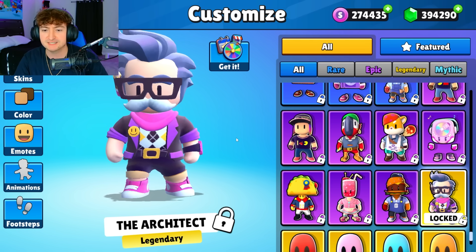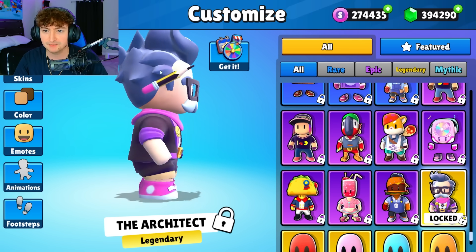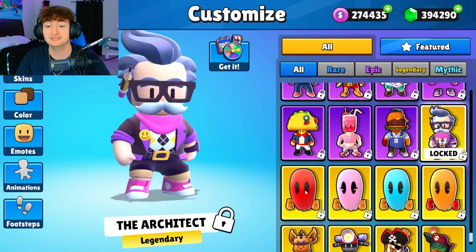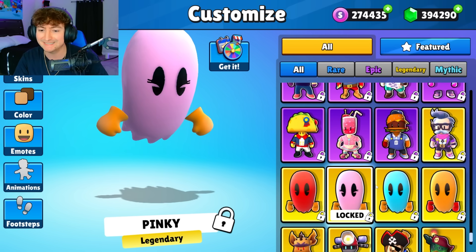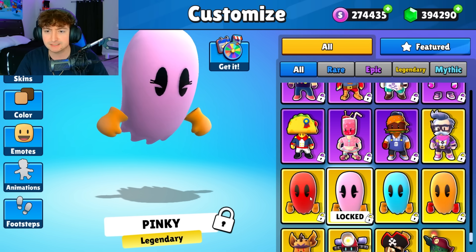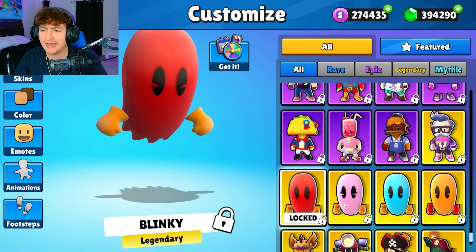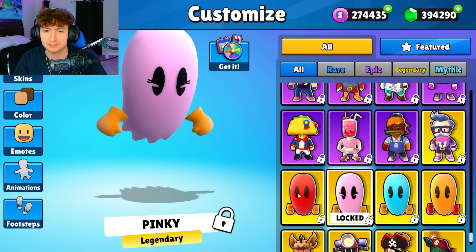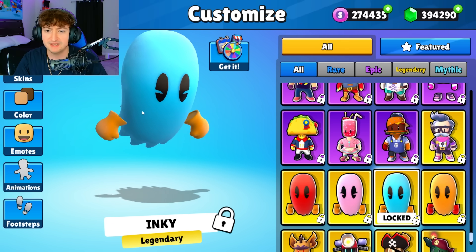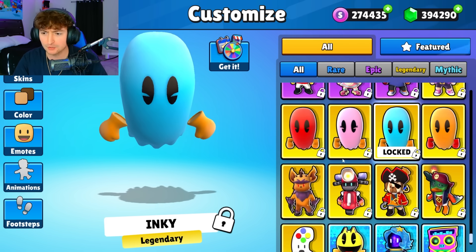For those that do not know, this is like the mascot for the Stumble Guys workshop. He has a pencil and creative juices flowing — I like it. And next, we have finally the Pac-Man skin. So we got Blinky, Pinky, Inky, and Clyde. Out of all these, the orange gloves are kind of throwing me off. I think it's accurate to the actual Pac-Man game with the glove colors, but the pink and orange is kind of throwing me off. I think Inky, out of the four different ghosts, is my favorite — let me know in the comments which is yours.